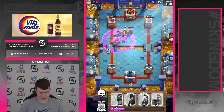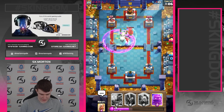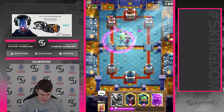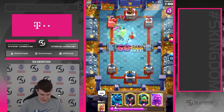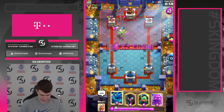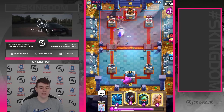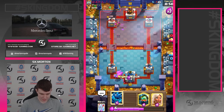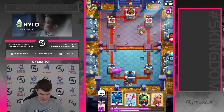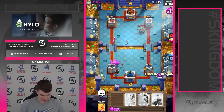Going in with the e-split — great lock by him, he kind of predicted that. Maybe I should have waited a bit more, but you can see the knight bridge plus the bat healer are putting in some work. He gets elixir from the elixir golem but we're still up on elixir. Look at this — he got elixir from the elixir golem clubs and he's still down on elixir, so the elixir golem didn't really help him.